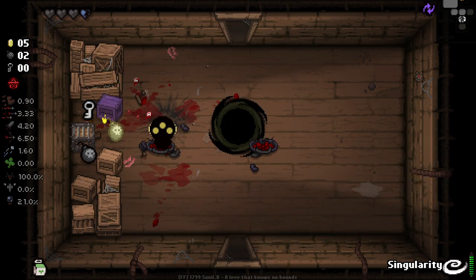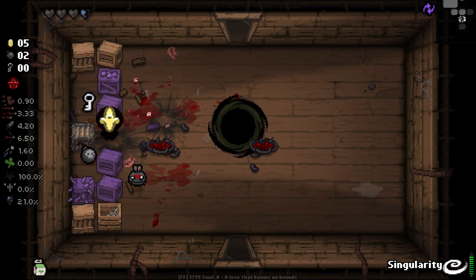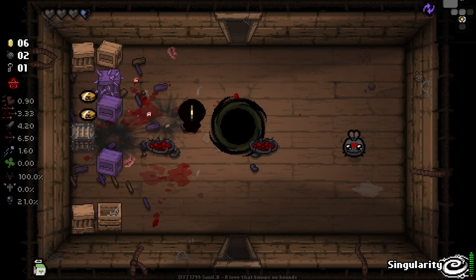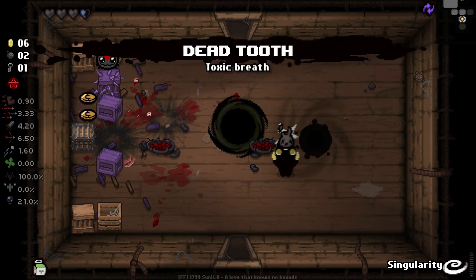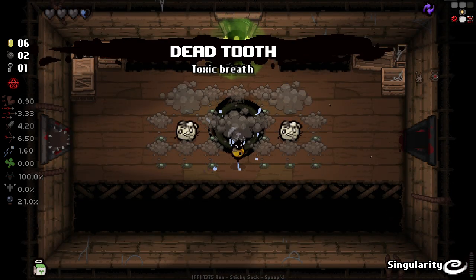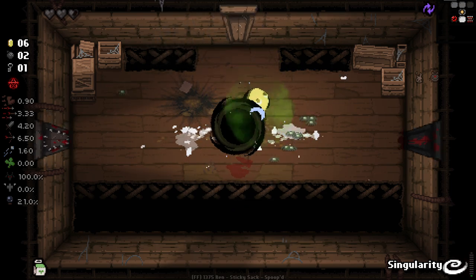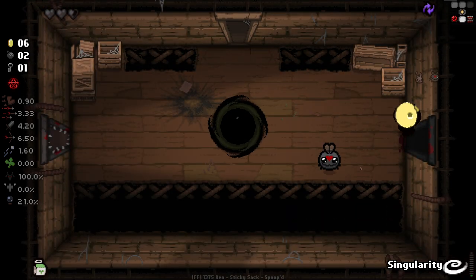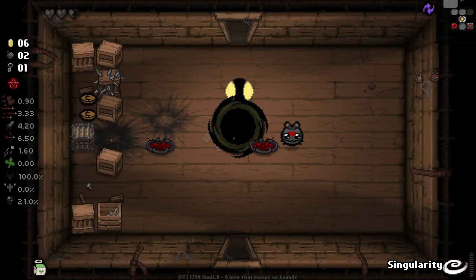I'm going to plant a bomb here, but it's just going to regen the rocks, isn't it? Yep. The regening rocks thing is so annoying sometimes. Anyway, it worked out. Pop this again — Dead Tooth. Unfortunately, Dead Tooth's probably pretty piss poor for us. And of course, my bomb boy immediately got rid of that soul heart.